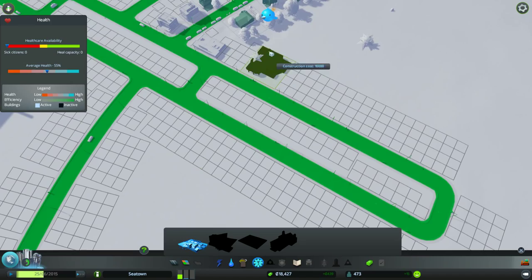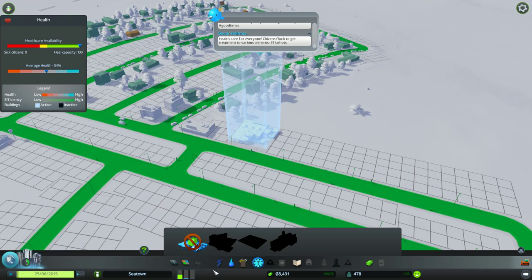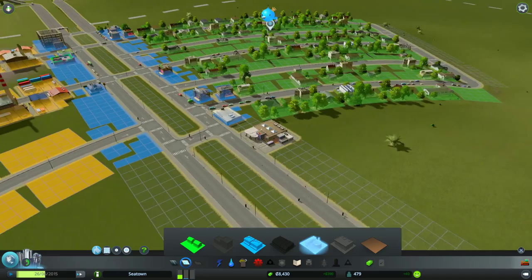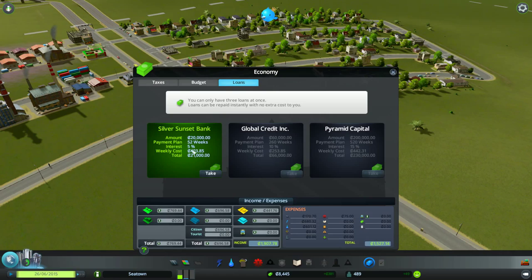Jeez, we are low on money. We might need to take a loan. Let's see — Sunset Bank will give us $20,000. Payment plan: 52 weeks at 5% interest. Weekly cost of $403,000. We're only getting a weekly income right now of $357,000. So that won't be great. I don't think we should take that loan just yet.